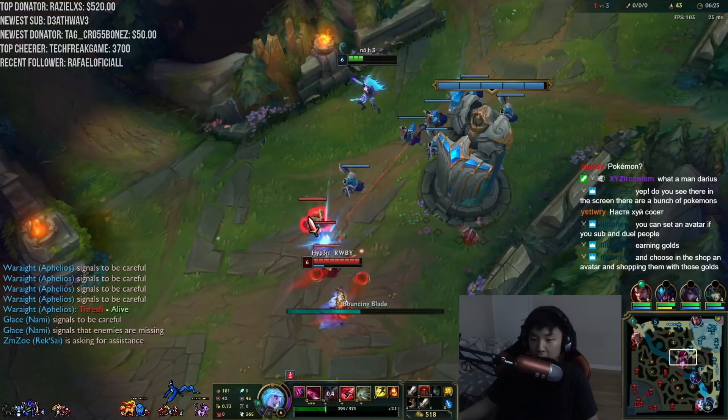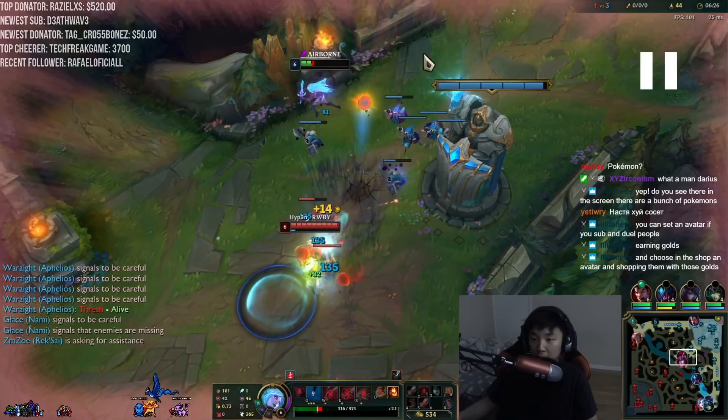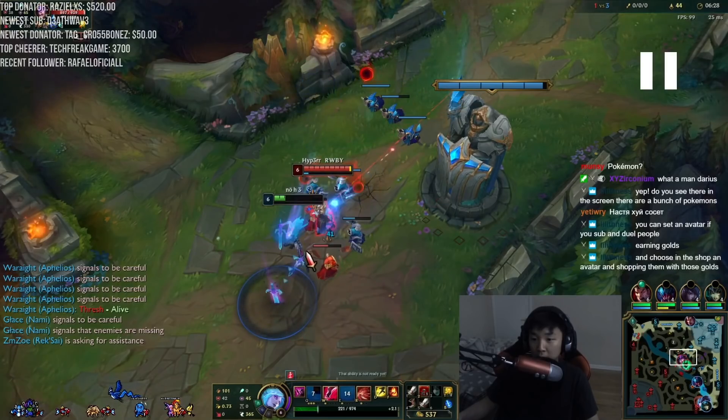Now we're in lane. Syndra is sick so she's looking to ult. I'm pretty low on health, just trying to clear the wave and find a time to back. Syndra throws out a stun - I kind of call bullshit because that hitbox is just fat - but I set up the Q on her. She walks up to try to ult me but she made the mistake of walking up too close, taking tower aggro, and not having enough mana for her ult.